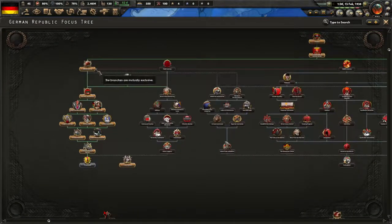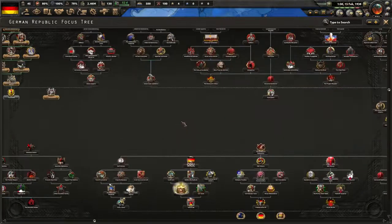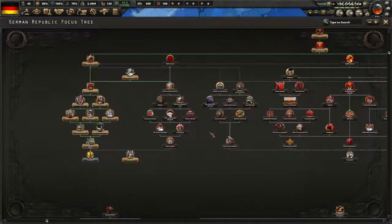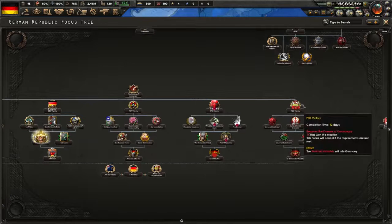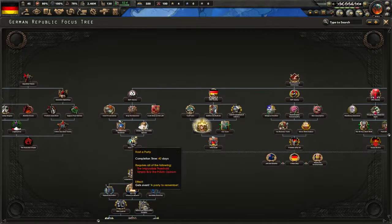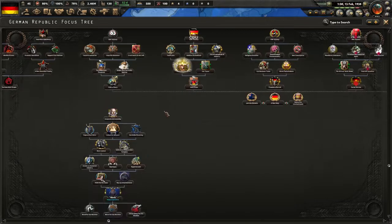You can go to any of these paths if you want to, but this path is somewhat boring because you have to wait for this guy to retire around 1941. Then you have an actual free election — it's a promise of democracy. You can select from all these parties here. If you like this one, you can make them take over the leadership, which sounds pretty good.